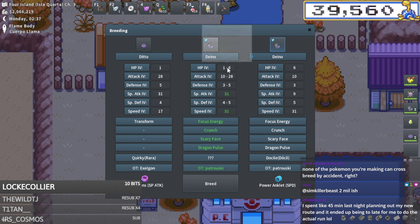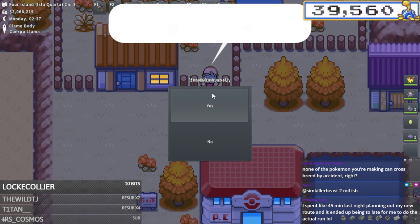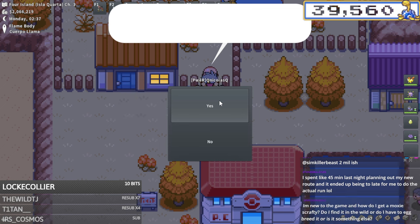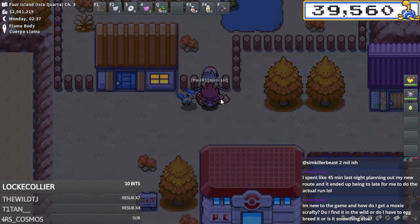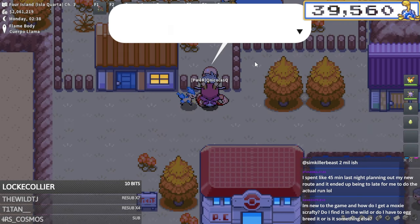Here's what it looks like - should be 2x31, still need nature on it. I'll either breed the nature on after or maybe we'll get lucky. I think mild, rash, hasty, modest, timid - there's a lot of things that could work here. I do want to pay the extra 5k for this to be female - absolutely worth it.